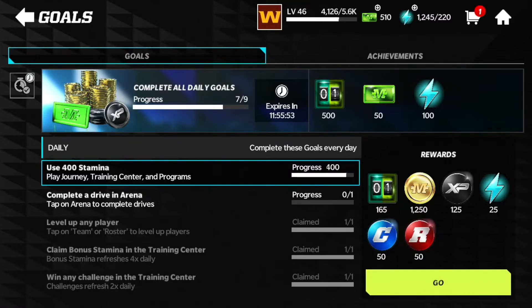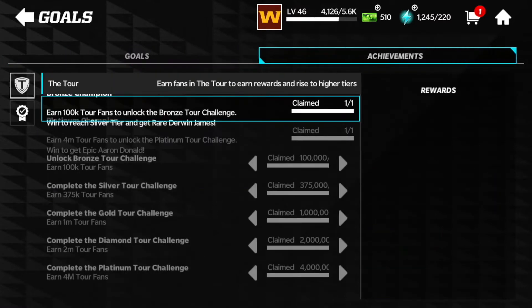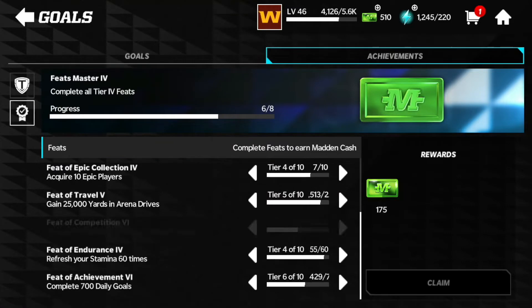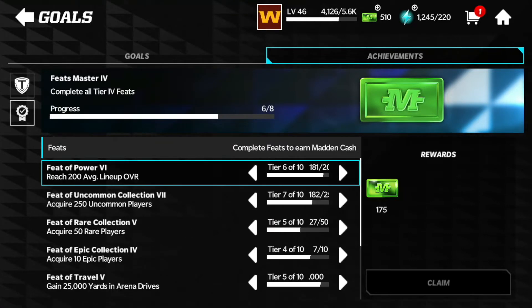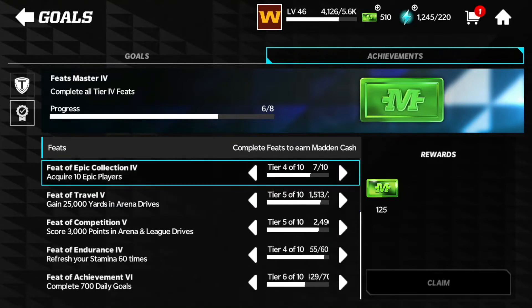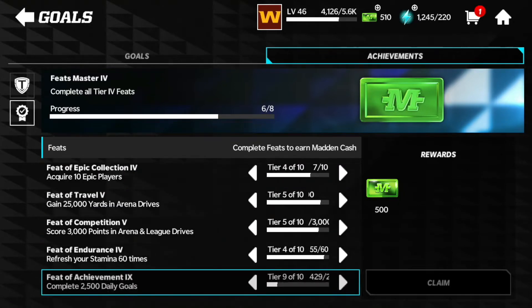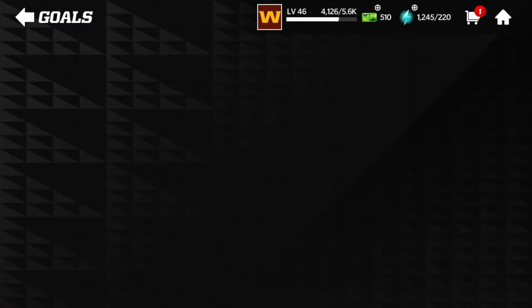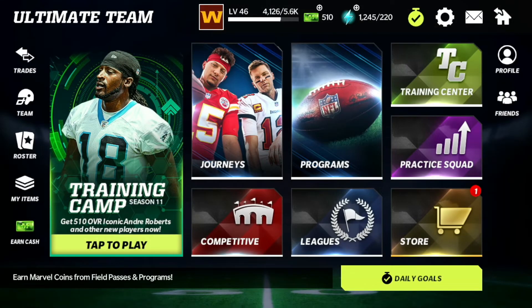If you go to achievements, go over to your feed right here and make sure you claim these — some of you don't even claim these. Make sure you claim them whenever you get them. These are good Madden Cash rewards: 175, 200. I'm in the lower stage because I haven't played much this year, but if you play a lot you'll be in the higher stage and can claim up to 1000 — that's a ton of Madden Cash. You can get thousands of Madden Cash from that.